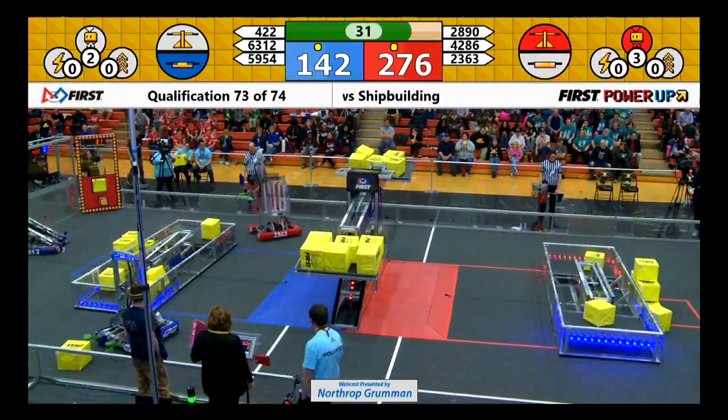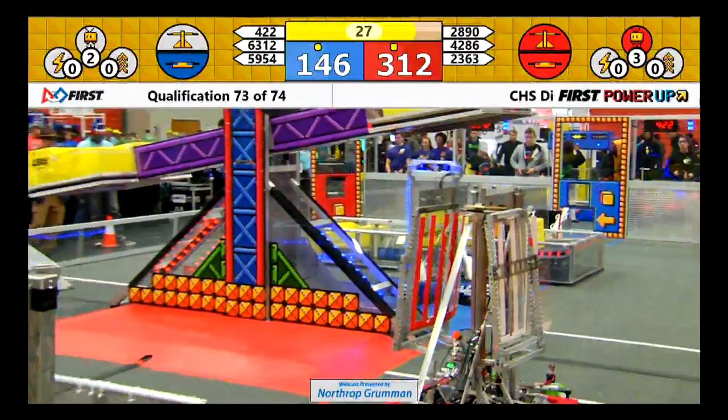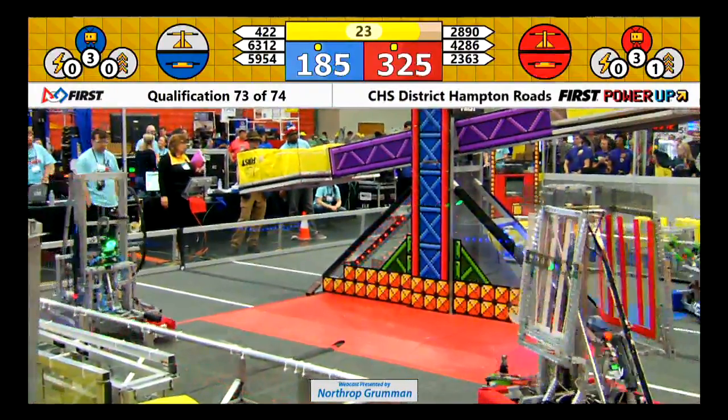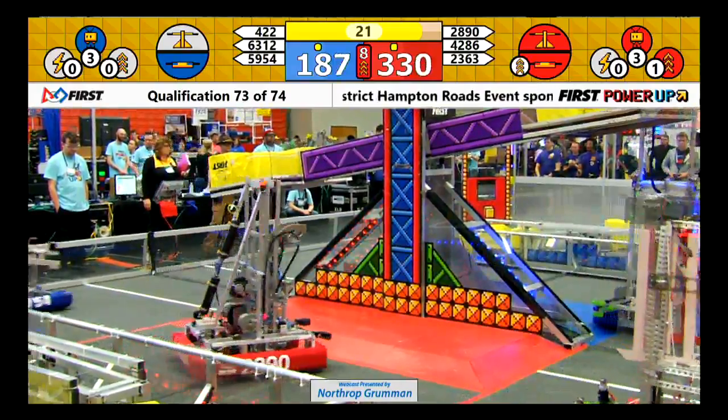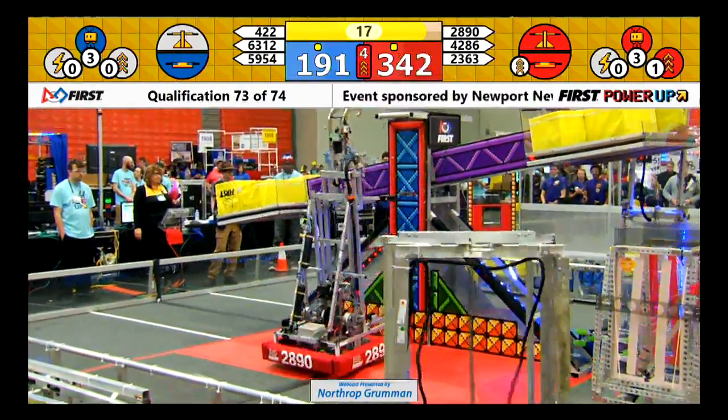Red activates their levitate power-up. That sound means we have 30 seconds left in the second-to-last match. Blue activates their levitate as well. Both teams have a free climb at the end of the match. Red Alliance activates their boost.